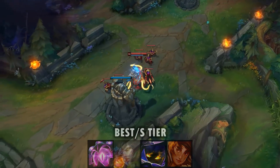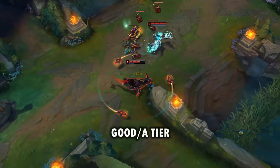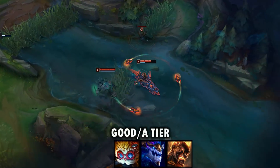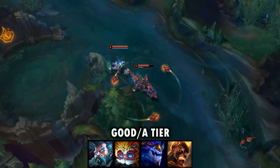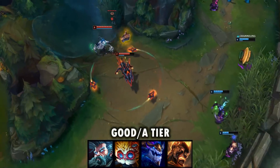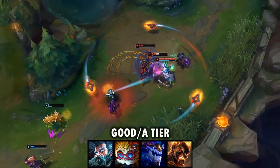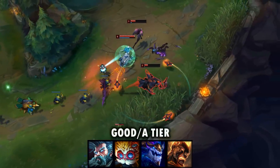Now for the four other mid laners that you can try this out on — it can be pretty good for them but it's not necessarily the best — those are Ryze, Heimerdinger, Brand, and Zilean. For Ryze, Phase Rush is still really good on him and most players are still running Phase Rush. Glacial Augment was run on Ryze in the past and it's not a bad option, but Phase Rush is still pretty superior — though you can definitely try it out and it's not a terrible option on him.